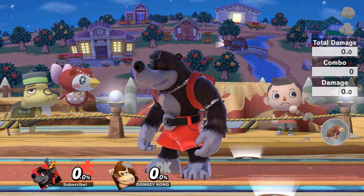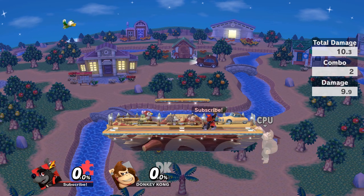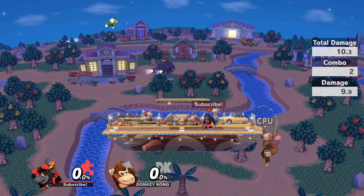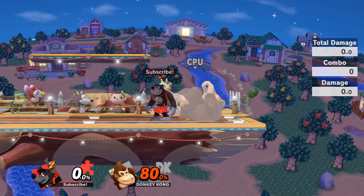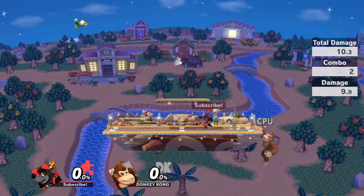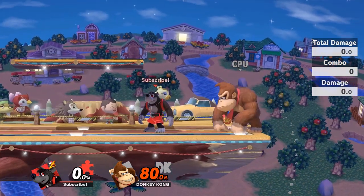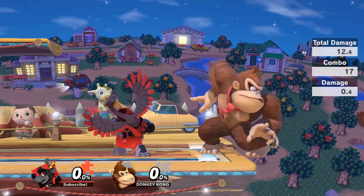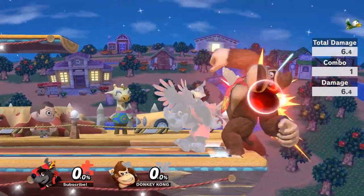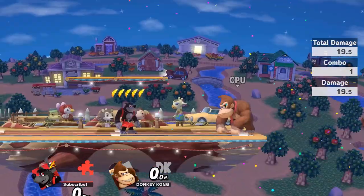Using Banjo's projectiles is essential for solid ledge trapping. Releasing his grenade at about roll distance while your opponent is hanging from ledge means the grenade will fall off the stage as opponent invincibility wears off. This will force your opponent to neutral get up, jump, roll, get up attack, or take the hit of the grenade. If they neutral get up to avoid the grenade, you can punish with run-up jab, grab, or if you're more confident, forward smash or Wonder Wing.